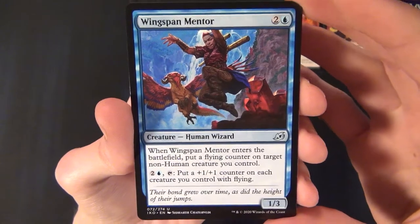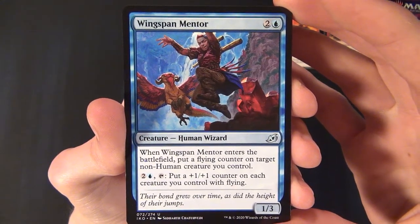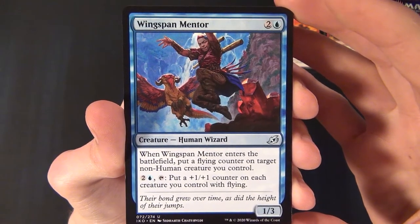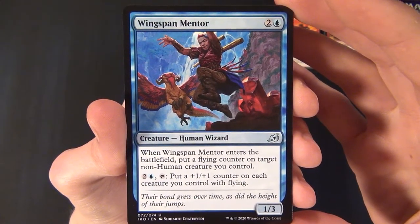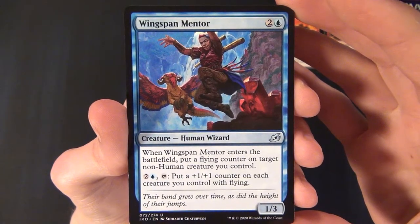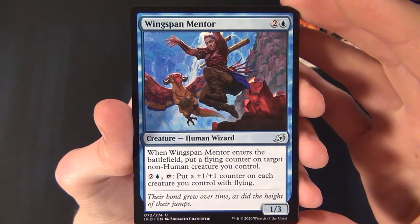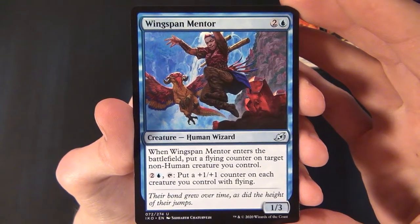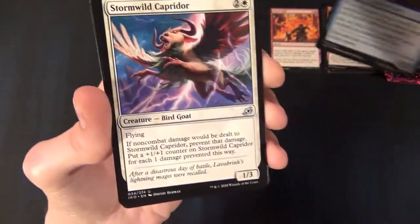Then we have a blue uncommon — Wingspan Mentor, a Human Wizard that costs two and a blue to cast. It's a 1/3, and when it enters the battlefield you put a flying counter on target non-human creature you control that has flying. Great for ramping up flying decks.